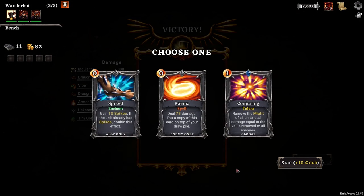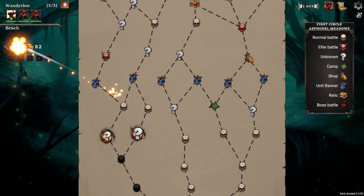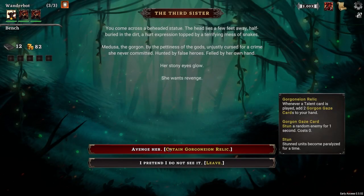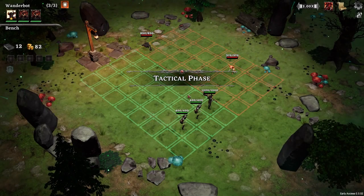Karma - 75 damage, put a copy of this card on top of your draw pile. Remove all might of all units, deal damage equal to the value removed to all enemies. This would certainly be interesting, but not really useful for me, not in this run. Whenever a talent card is played, two Gorgon Gaze cards in your hand. Why not? There's almost no downside to that one.